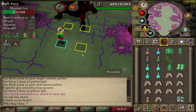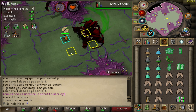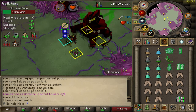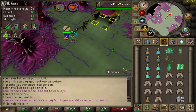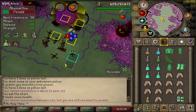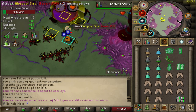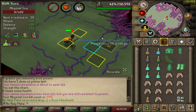Once the boss gets under 200 HP, move to the marked square and switch to Protect from Range. When the poison appears, move to the next square, and when you get teleported, run south while the ball comes up then run back and attack the boss again. Get into the rhythm of attacking once and moving to the marked square to avoid the poison.